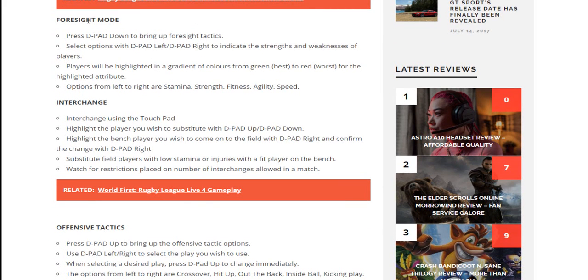Another very cool thing: foresight mode. I'm very keen to see what this is like because it was not shown in the gameplay whatsoever. Press D-pad down to bring up foresight tactics, select options with D-pad left and right to indicate the strength and weaknesses of players. Players will be highlighted in a gradient of colors from green (best) to red (worst) for stamina, strength, fitness, agility, and speed. I'm not sure if this happens during a game or when looking at your play — I actually don't know when you'd be using this.